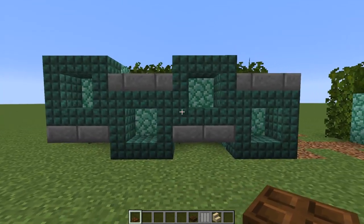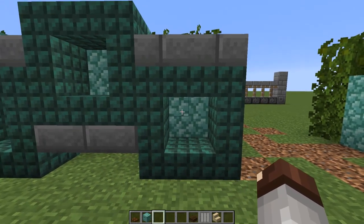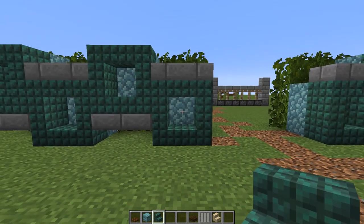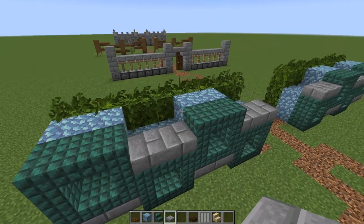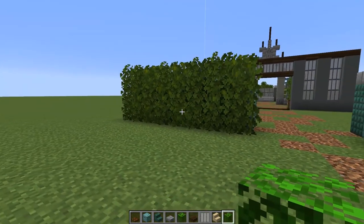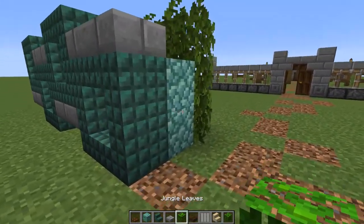This design I've seen many times online but with different blocks. I wanted to test it out using prismarine because the prismarine block changes color slowly — it has a bit of an animated texture which is really cool. If you put that in the background and then bring some dark prismarine on the outside it can really make it look super cool. Bringing in some stone brick slabs helps detail it out, and then for the hedge wall behind the area I like bringing in oak leaves and jungle leaves mixed together.